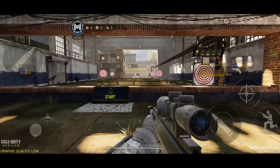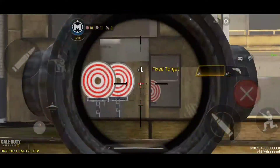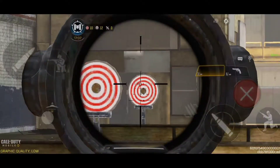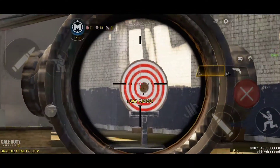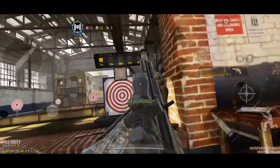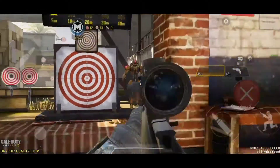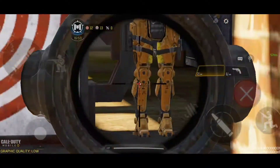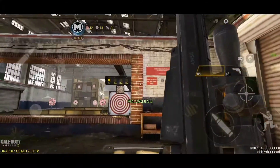Here's the new sniper rifle you're going to get, the Ritex MAR, and this ADS is actually pretty fast. I don't know why you can't really hear it - I guess they haven't put the sound in yet for the Ritex - but the damage is kind of good, so let's check it out.